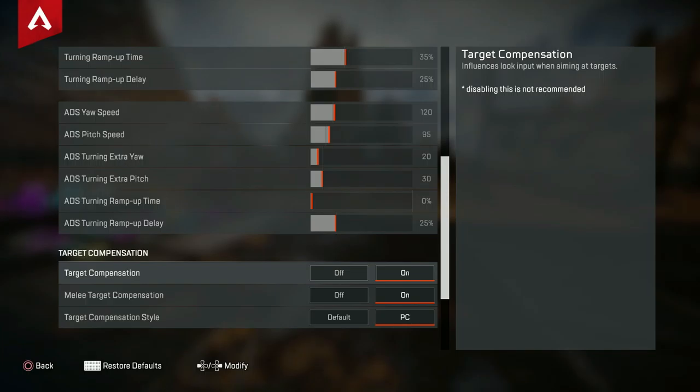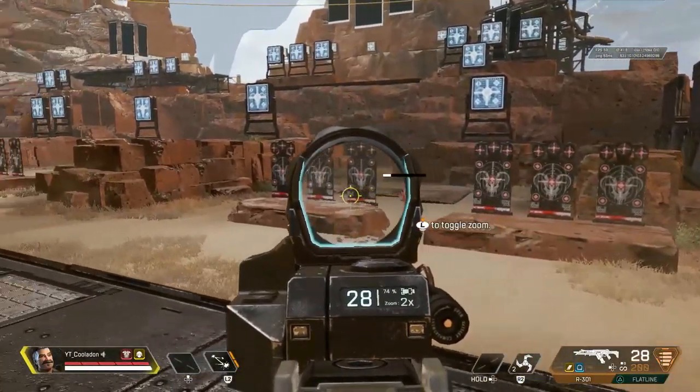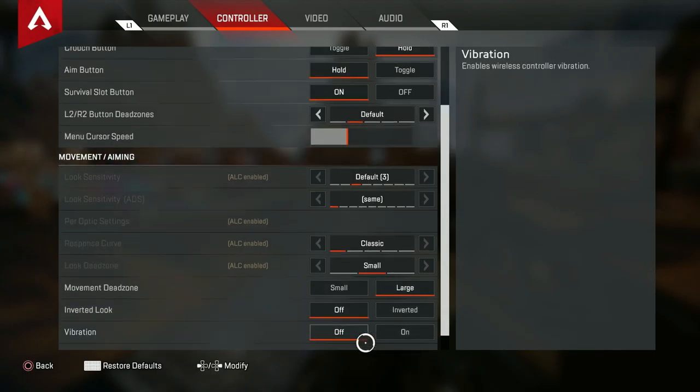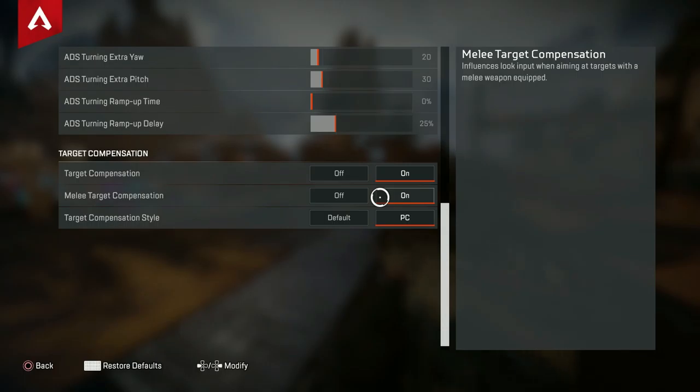Target compensation is pretty much aim assist for controllers. You can disable it if you want. All it does is slow down your right stick when you move over an enemy. I changed mine to PC value so it's the same value as on PC. Melee target compensation helps with melee — I don't see a huge difference but I keep it on just in case.